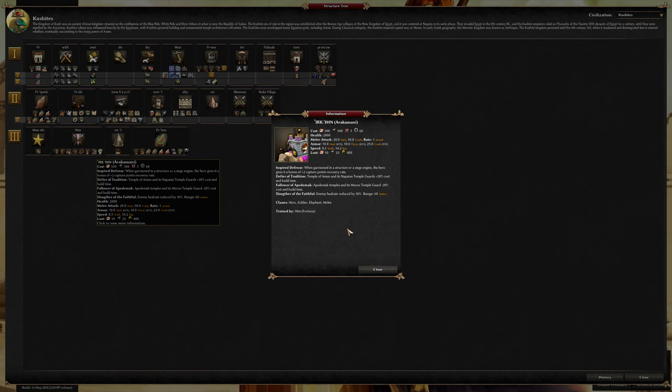Regular inspired defense, defier of tradition — it causes temple of Amun and its Napatan temple guards a plus 20% cost and build time, so that's like a negative. I personally think that these negative ones should be in red text and the positive ones in green text, because there are some of them that have negative quote-unquote bonuses — like negatively, like you don't want them. You've got to weigh it against what it gives you.